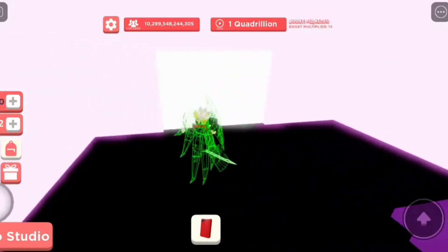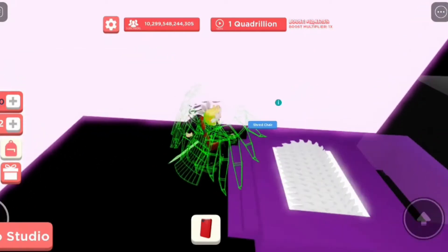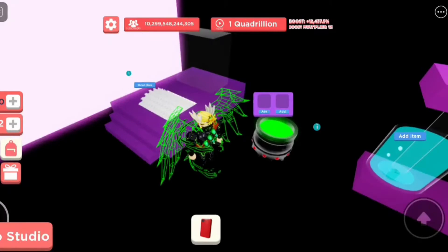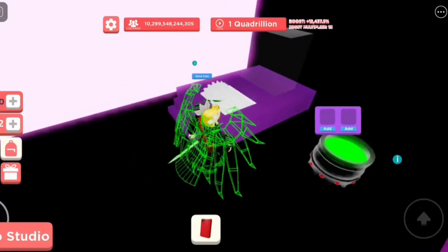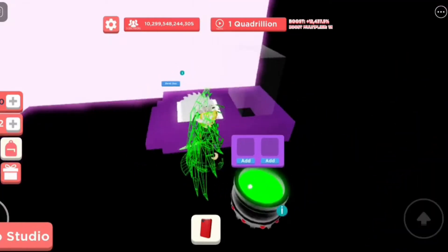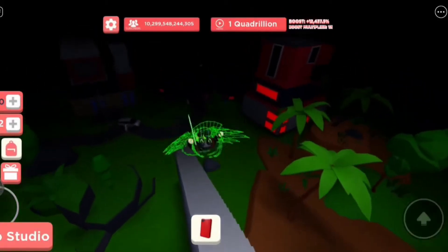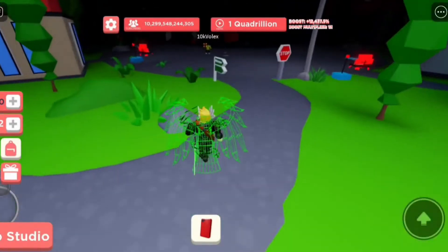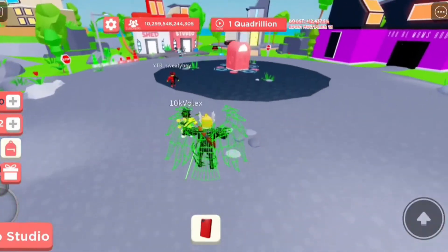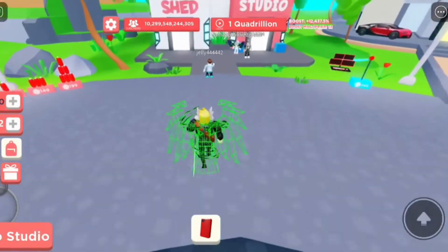I do have some internet sticks, so comment down below if y'all would enjoy me giving out those material plaques. Now — don't mix them into the pot. What you want to do is go over to the crafting station. This is the best plaque in the game, I'm pretty sure.